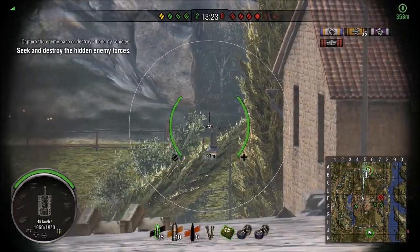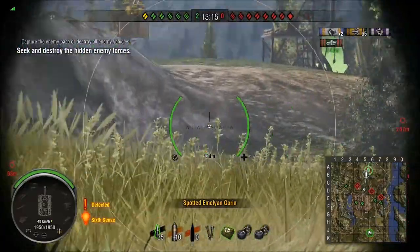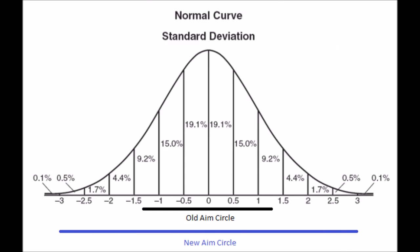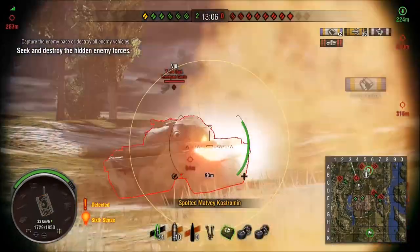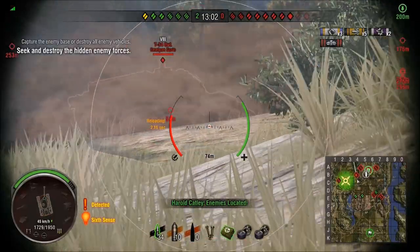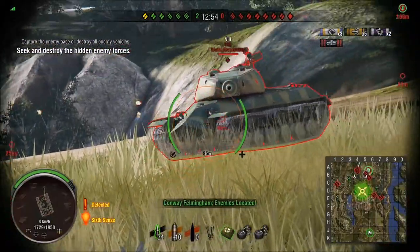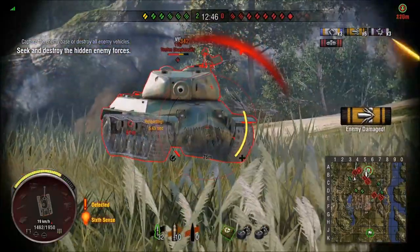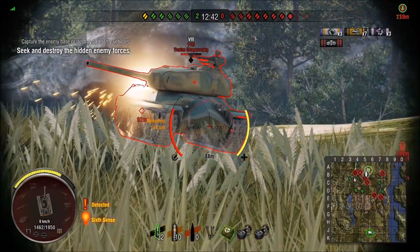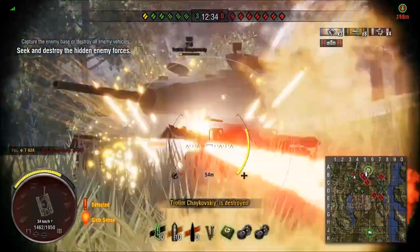As you move around, your reticle blooms — the circle gets bigger, giving even more chance of an inaccurate shot. Your shot is designed to land somewhere within that circle, and there are algorithms in the background which determine where it goes. I think about 20% of shots land more or less in the centre, and then a random number generator determines which part of the circle your shot lands in. I don't have a problem with that — but do you ever aim at a target, you're in an autoloader, you're reloading, and your target isn't moving and you're not moving the reticle either?